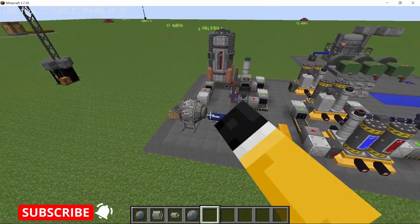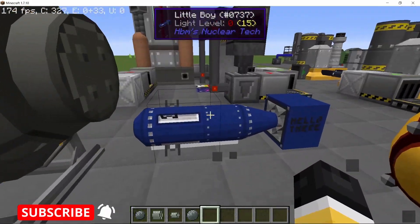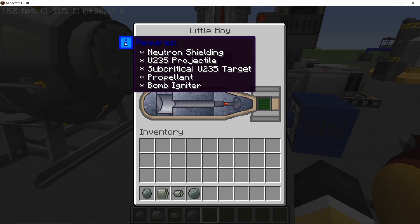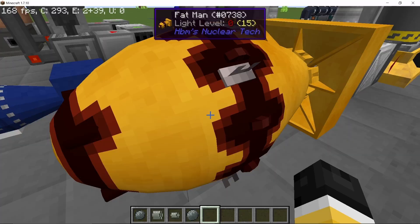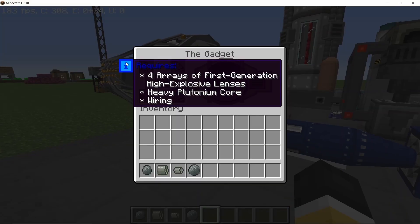Let's start with the core materials needed for these three nuclear bombs. Little Boy is the simplest one out of them all as it takes a uranium-235 projectile along with a subcritical uranium-235 target. Fat Man takes a plutonium core and the Gadget takes a heavy plutonium core.